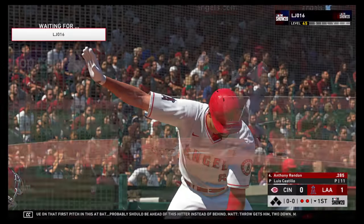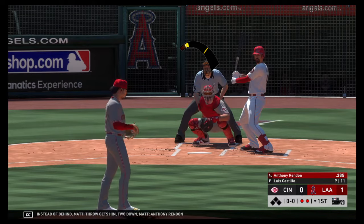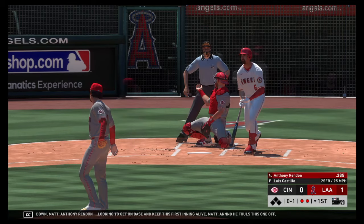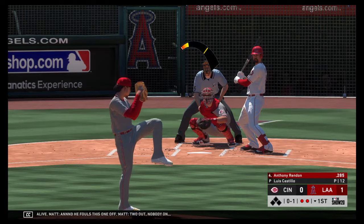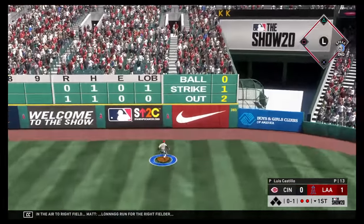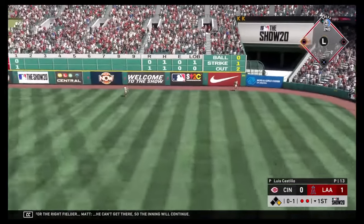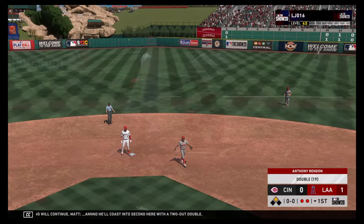Digging in next would be Anthony Rendon, looking to get on base and keep this first inning alive. He fouls this one off — two out, nobody on. Lifted in the air to right field, long run for the right fielder, he can't get there so the inning will continue. Rendon coasts into second with a two-out double.